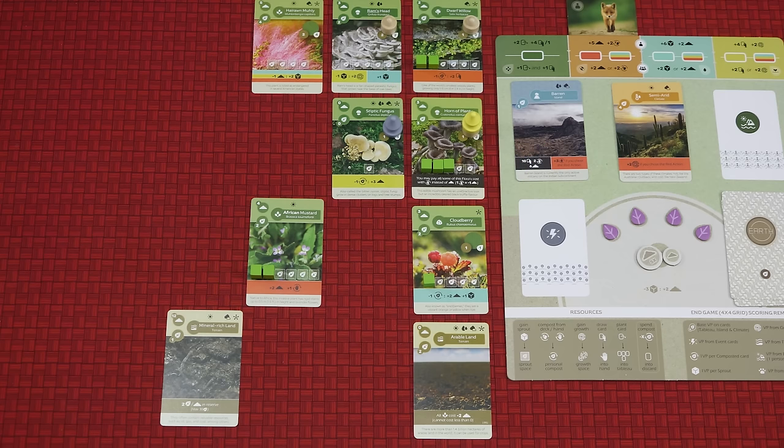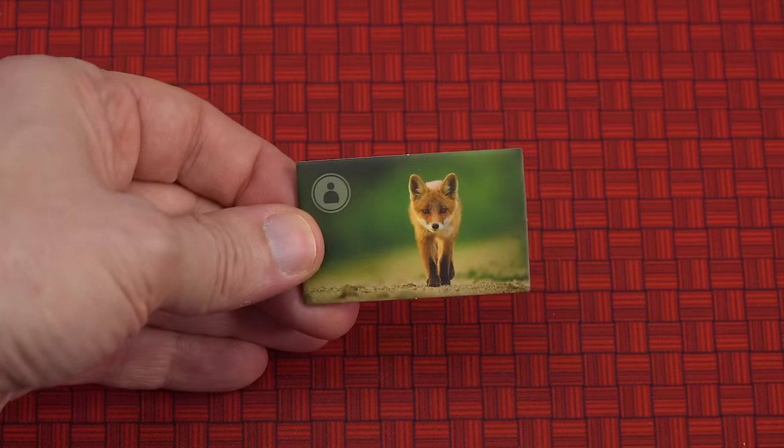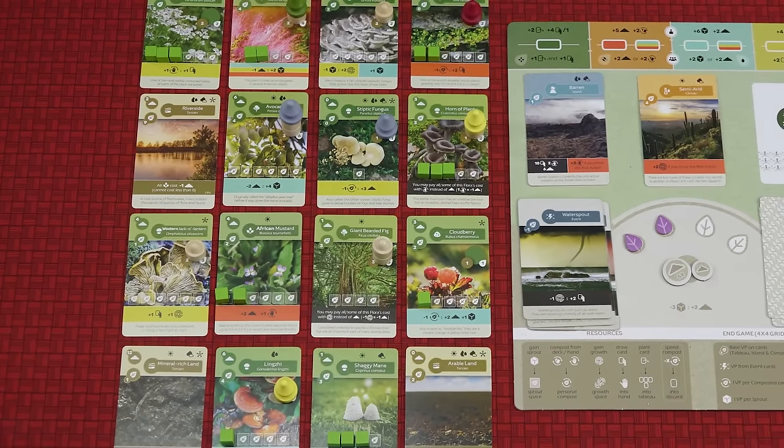When you activate your cards in your tableau it must be done in a specific order, starting at the top left and proceeding to the bottom right. So it isn't just important what cards you play but where you play them. At the end of a player's turn they pass the active player token to the next player clockwise. The game end is triggered once one player has completed their island. You continue playing until all players have had the same number of turns. The starting player token stays with the player who took the first turn so that you know when all players have taken an equal number of turns.